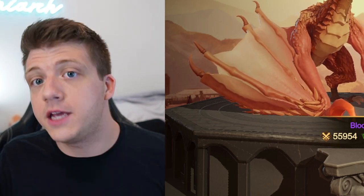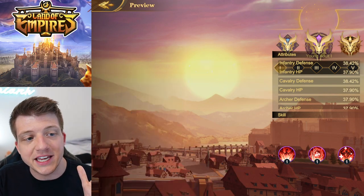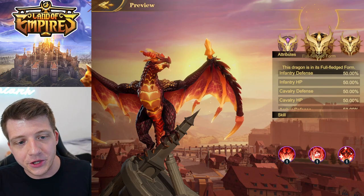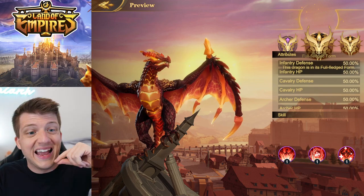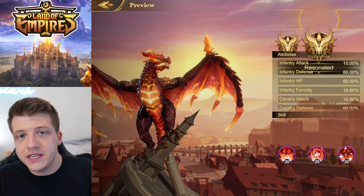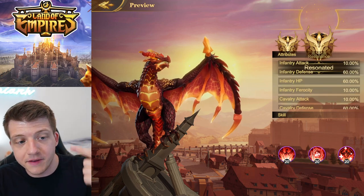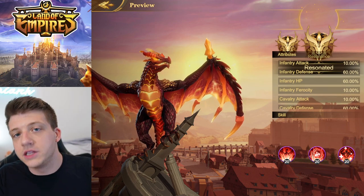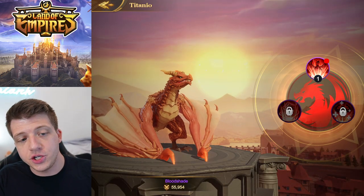Adding Bloodshade to any army is instantly going to make that army more tanky. Defense reduces the damage your troops take and health increases how much damage they can absorb before dying. As he progresses through stages he looks cooler and becomes more powerful. At his fully fledged form the stats are 50 for everything, and once you unlock his resonance Bloodshade gives you attack, defense, HP, and ferocity for all three troop types.